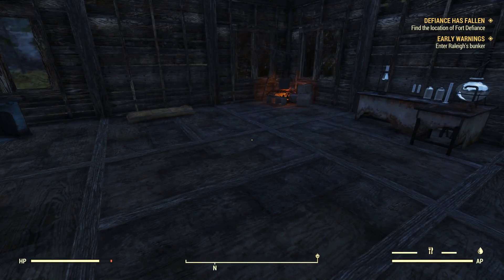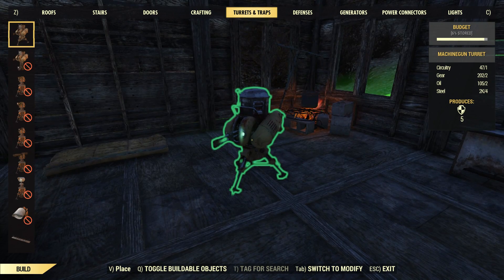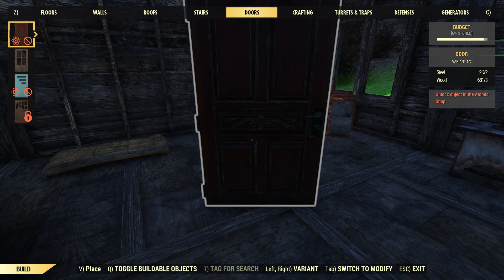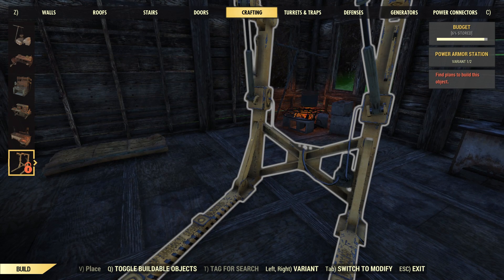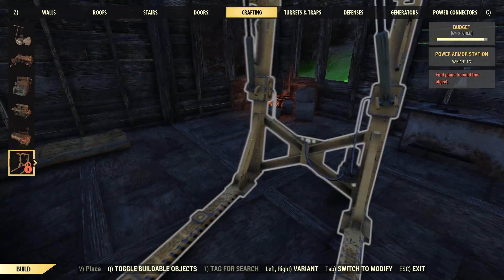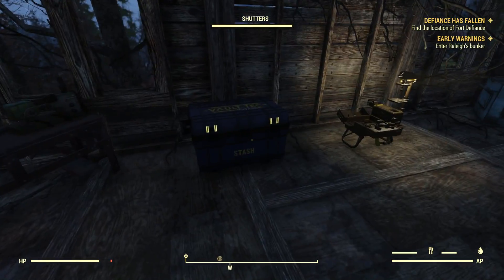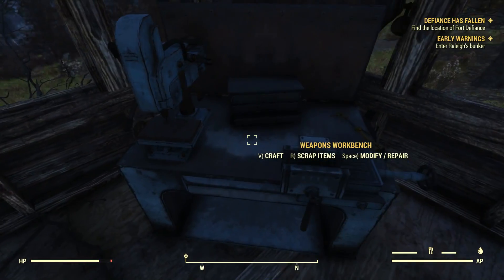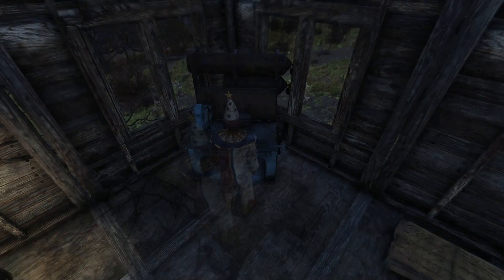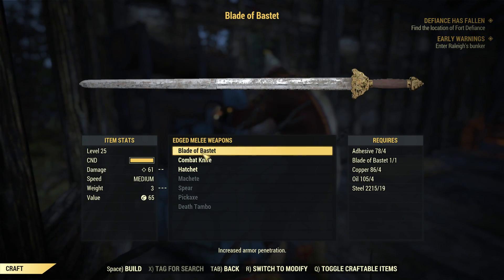There was talk of maybe building a power armor station in here so I could repair my power armor. Is it under crafting? Yes. But I need to find the plans for power armor station - I do not have plans for a power armor station yet, so I can't do that. Well, now I don't have a melee weapon. That sucks. I really liked that melee weapon, that thing was pretty awesome. But let's see if I could make something better.